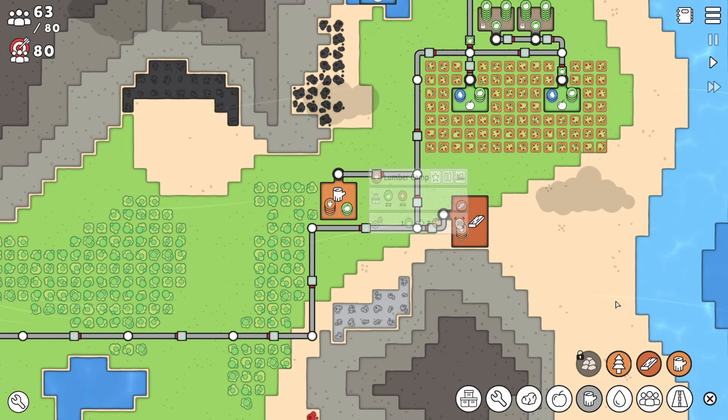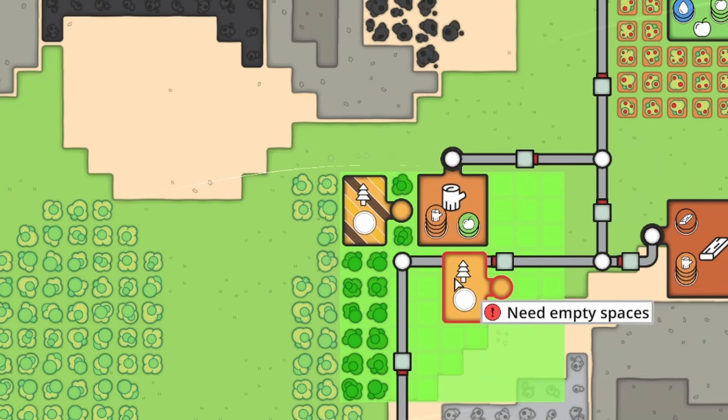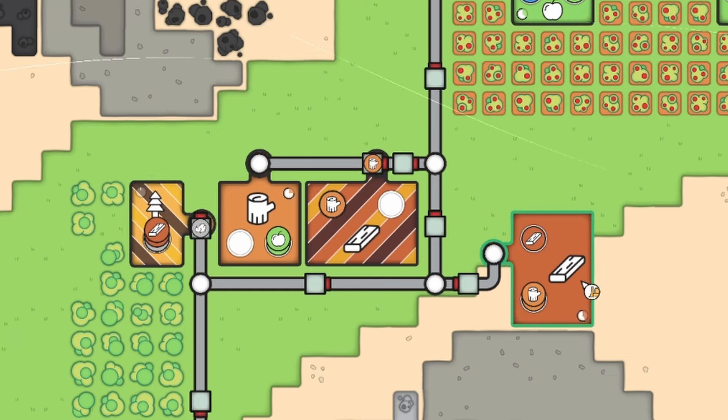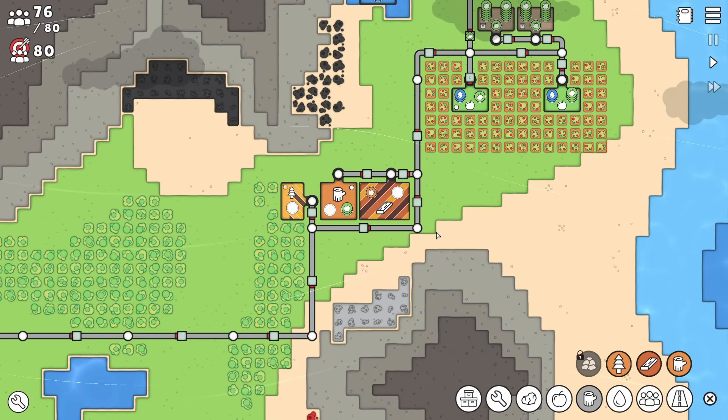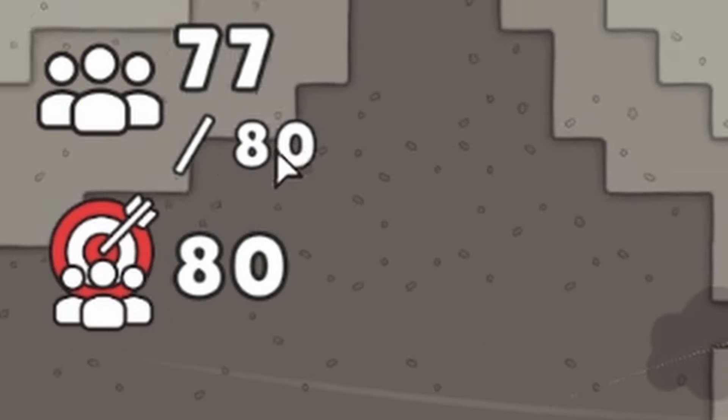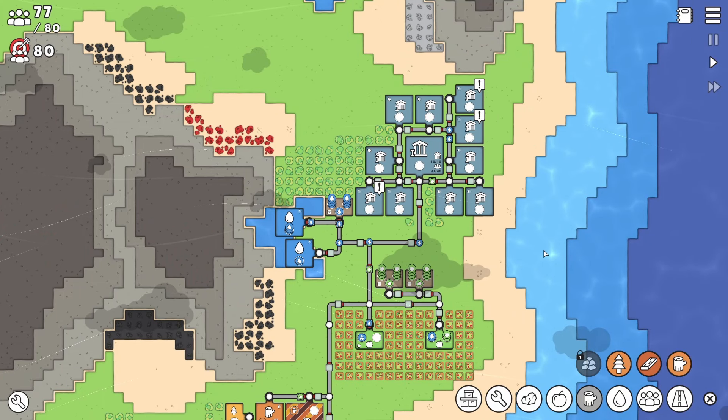After I delete and move our lumber camps, of course we get a forester. That'll work for now. All we should probably do now is just move our sawmill and get rid of this other one. Super messy, but it's fine. Our next population goal is 80 and we're already at 77. We're like smashing through this.